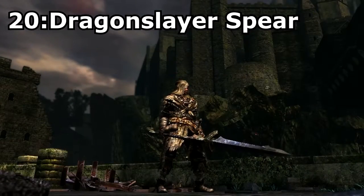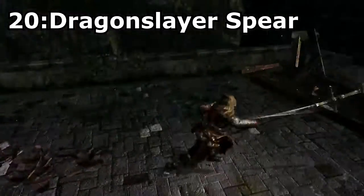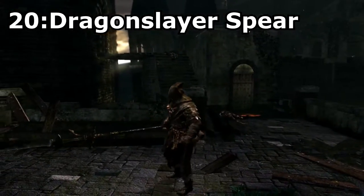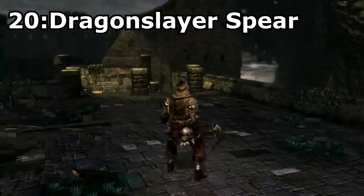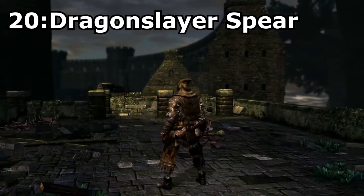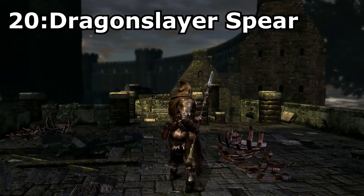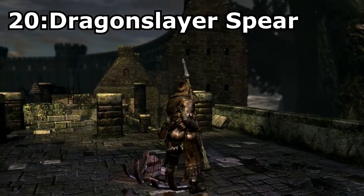Dragonslayer Spear, obtained through ascension with the Soul of Ornstein. I chose this spear because not only does it look cool, but it also has some really good scaling, as it scales pretty well with dexterity, faith, and to some degree strength. But the coolest thing about this weapon has to be the moveset, as not only does it let you do an upward thrust attack, but it also lets you shoot lightning spears. Unfortunately you can't charge at the speed of light like Ornstein can, but it doesn't matter.